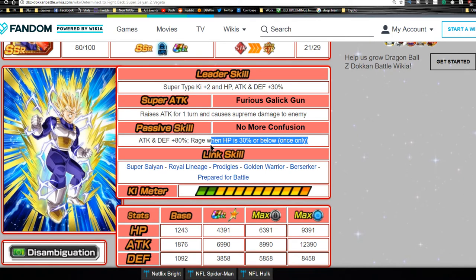He also gets an additional rage when HP is 30% or below. I'm not a huge fan of rage because it can hurt you in certain setups, but it's not bad — if he gets on the field he rages out and does a lot of damage. It's only one time and it's not like a ticking time bomb like with the Great Apes. Link skills are Super Saiyan, Royal Lineage, Prodigies, Golden Warrior, Berserker, and Prepared for Battle.